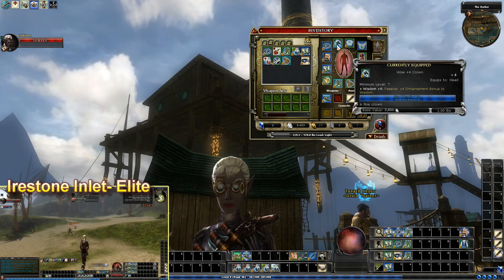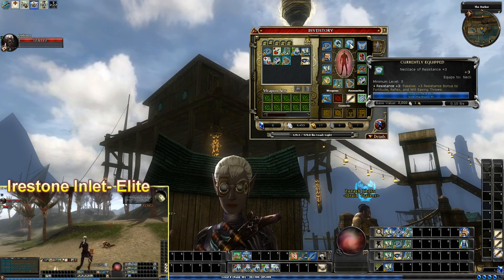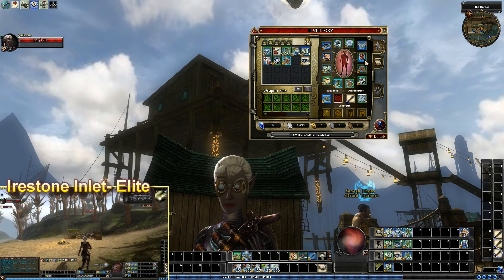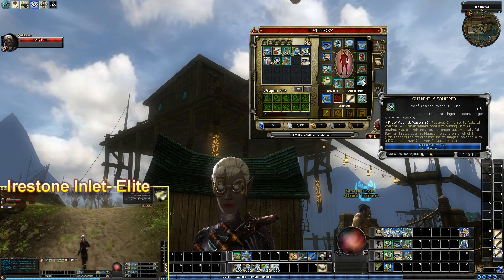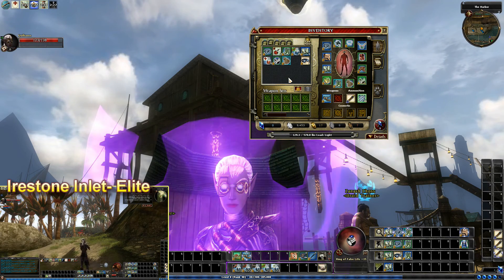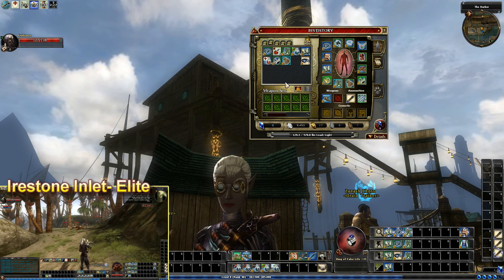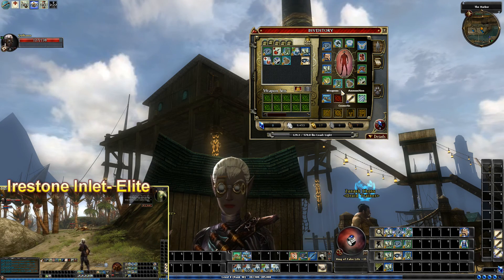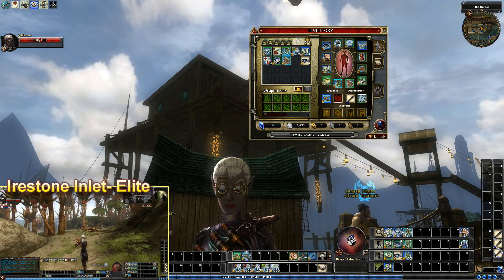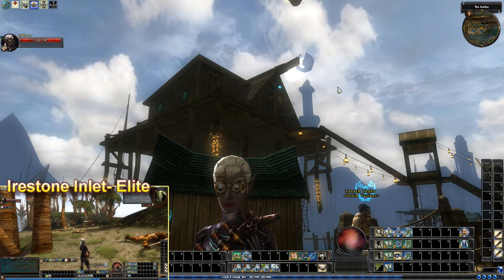As far as gear goes, I have a plus four Wisdom item that I purchased with money, a plus three resistance necklace that I got from Elite Ironstone Inlet as an end reward — you'll see that gameplay going on probably right now-ish. Still have that. Proof against poison plus six — I actually switched that out for when I was running. I'll keep onto that. Plus four Intelligence item. I've been mostly taking Gilder now but I took those boots because I wanted them badly. Everything else is pretty much the same, nothing really to speak of there.